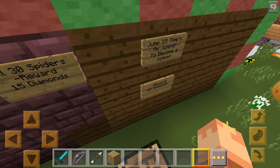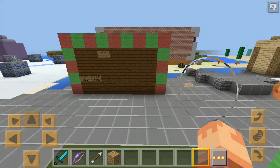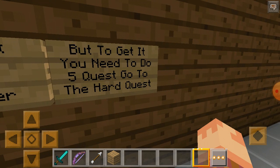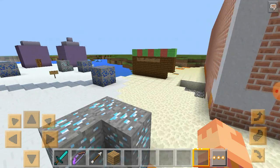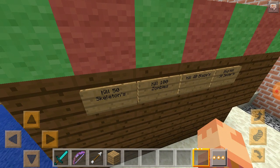Jump 15 times as a jumper to become a jumper. Also there's an item thing — you will get a Jesse, Woody, and Jumper, but to get them you need to do 5 hard quests. Wait, they probably meant 4 because I see 4 signs.